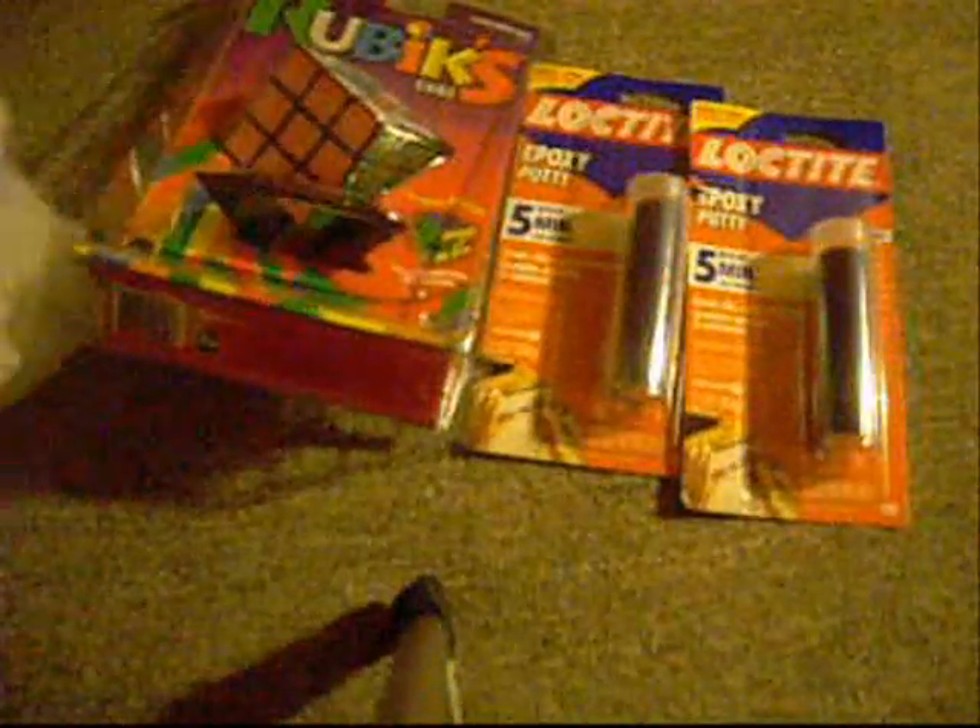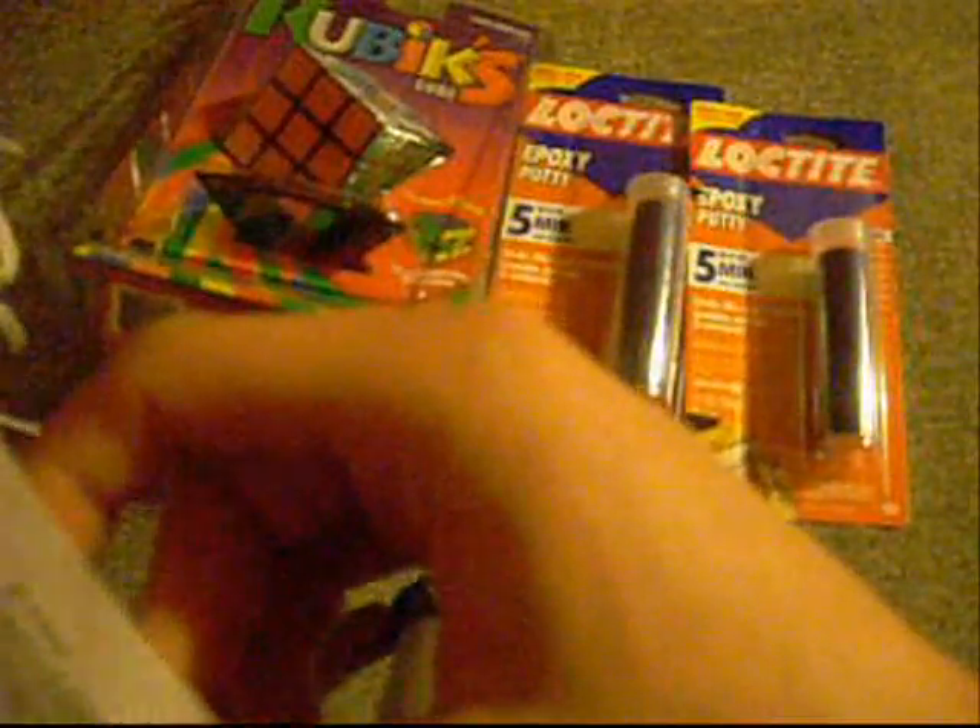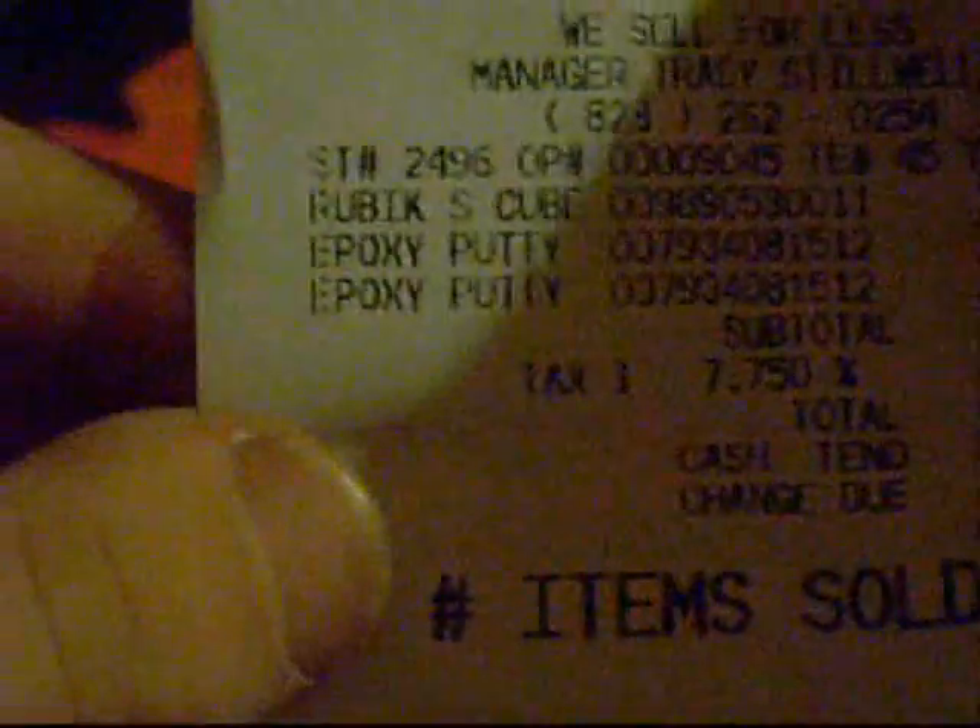So I got a Rubik's Cube that we're going to be turning into a Fisher Cube. We also got two tubes of Loctite brand filler — epoxy filler. So this is really all I needed to get. Here we have the receipt so I can show you the grand total. We got a Rubik's Cube and two things of epoxy, grand total $18.86. You probably will not be buying a brand new Rubik's Cube for your Fisher Cube, but you might need to buy filler, and that should cost you about eight dollars. It's not expensive stuff at all.